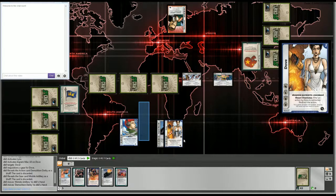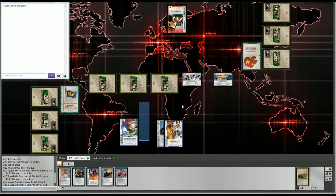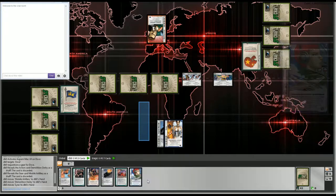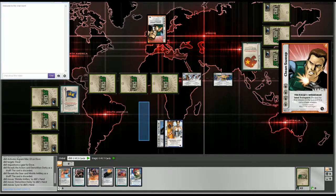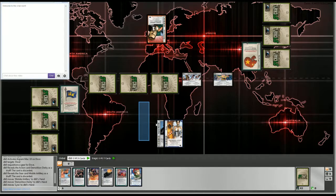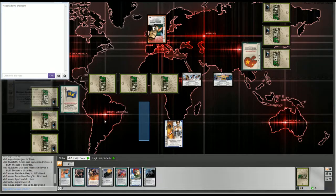Now let me explain how actions work. The game has two phases: the intel phase and the combat phase. The intel phase is like preparation for combat. During the intel phase we exchange actions alternately — you go, I go, you go, I go — starting with the player who has the most craft. Right now you would go first because you have three craft and I only have two.